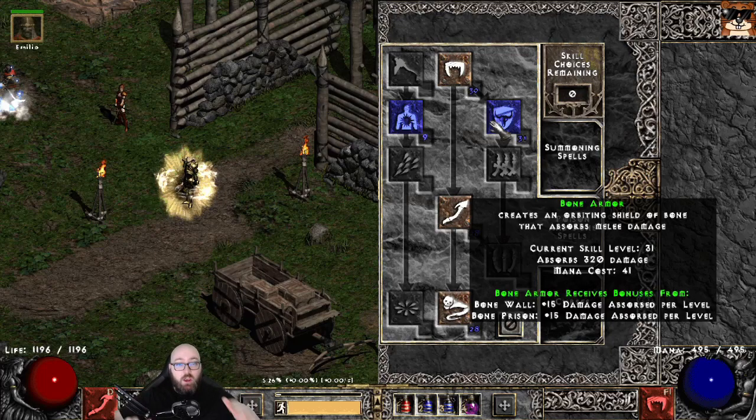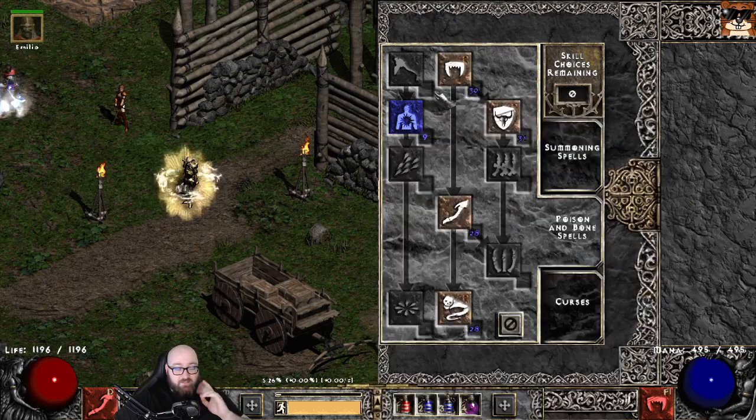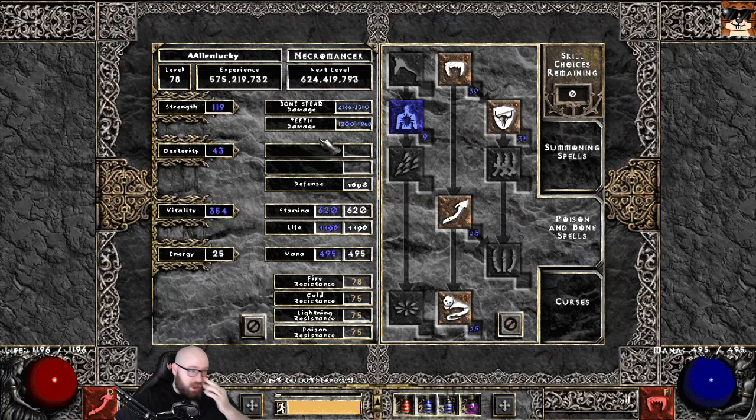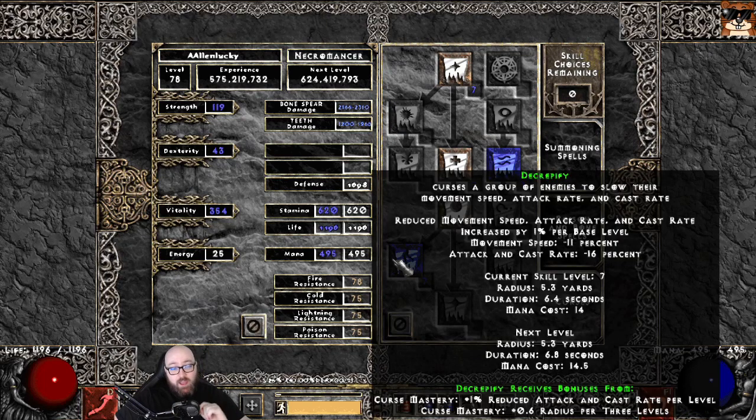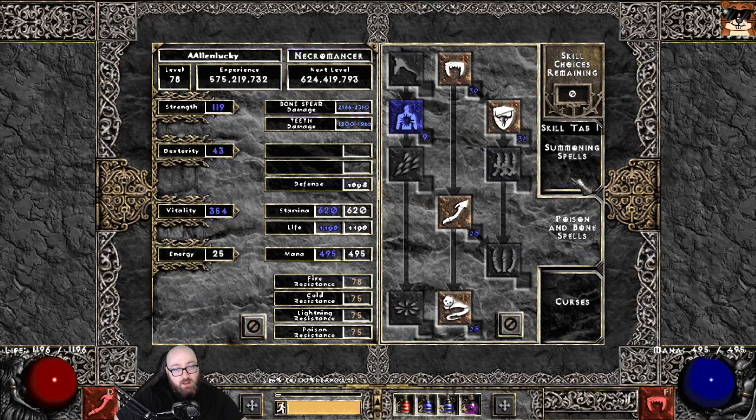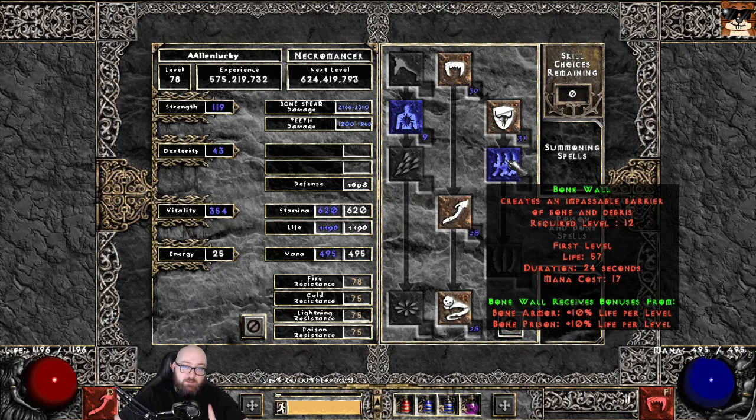Now let's go over where to put your skill points once you've maxed all your synergies. You're going to reach this point around level 78. Max all four synergies and then here's what I chose to do — you have a lot of choice here. I put a point into Decrepify so if I get into a pack of monsters and it gets a little dicey, I can throw a Decrepify on them to slow things down. I only put one point into it, but in my opinion it's worth investing. I also should have put one point into Bonewall — I will be adding that — so that if you get into a dicey situation you can just drop a Bonewall in front of you to help save your life.